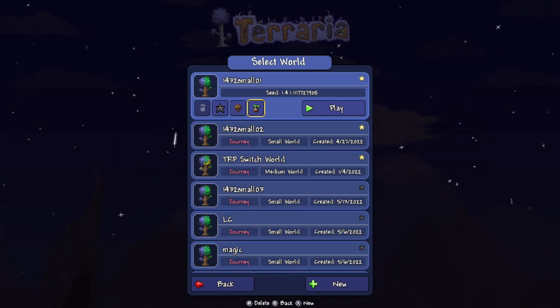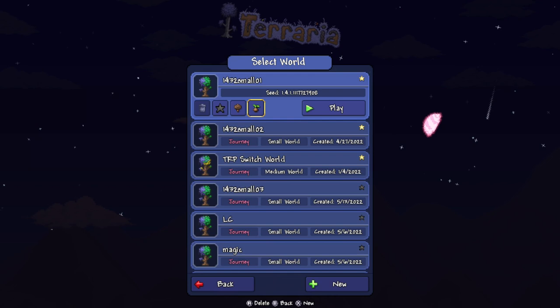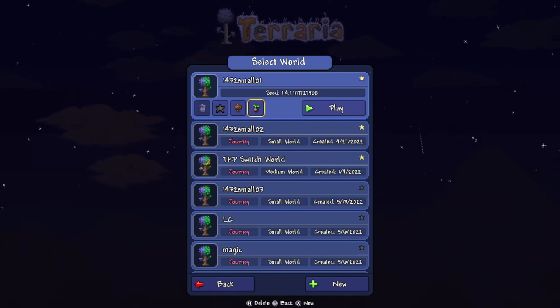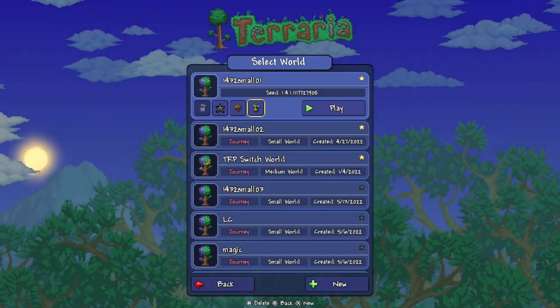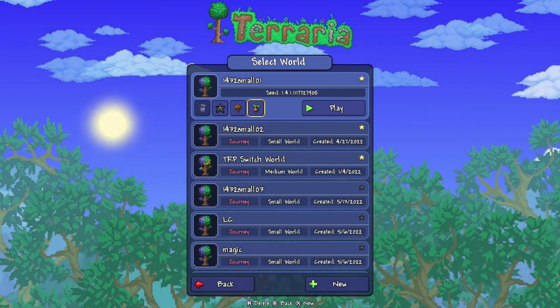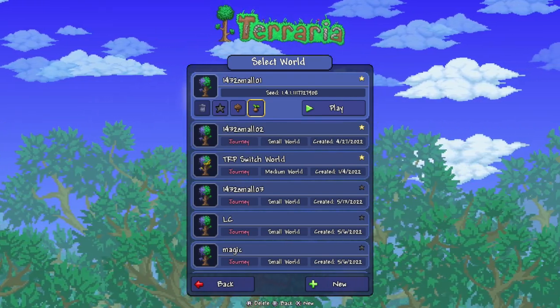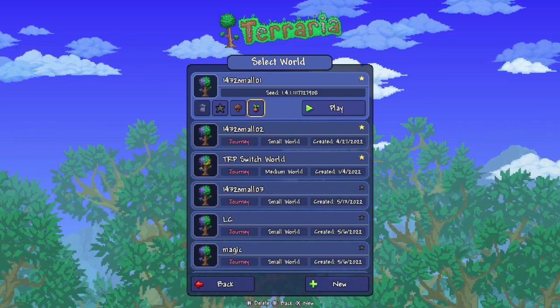The seed is 1-1-1-7-7-2-7-9-0-8. Let me write that down. We're learning — this is the process. So now I've got it written down. This is the world we're going to use.